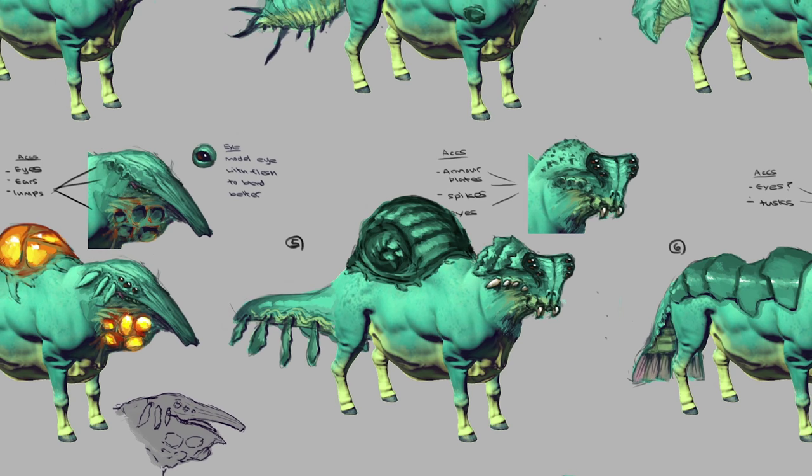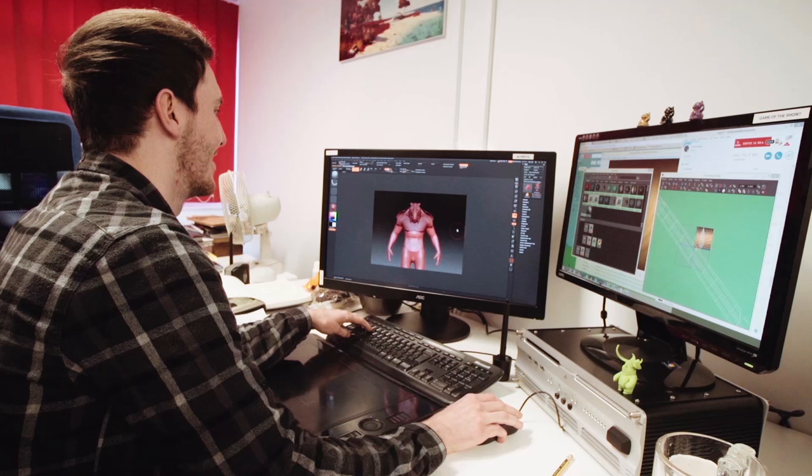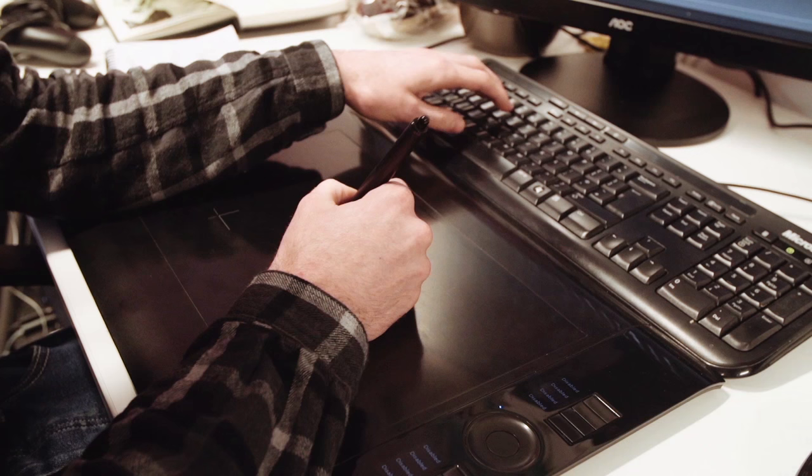Everything we make in No Man's Sky comes from a foundation — we have a set of blueprints. Because we're all adding to these blueprints, I'll not only see results I didn't expect from the procedural system, but also Jake might have been involved, so I'll suddenly see some of Jake's things in there, which is really cool.